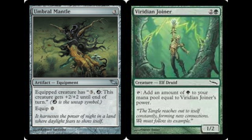We have Joiner Adept, which is 2 and a green and is a common — very, very inexpensive. Tap it, add an amount of green to your mana pool equal to Joiner's power. It is a 1/2, but with the Mantle on it, the Mantle is interesting because you can equip it for 0, meaning as soon as you play the Mantle out, you can equip it to the Joiner and go to town.